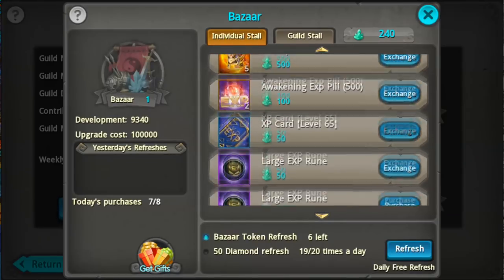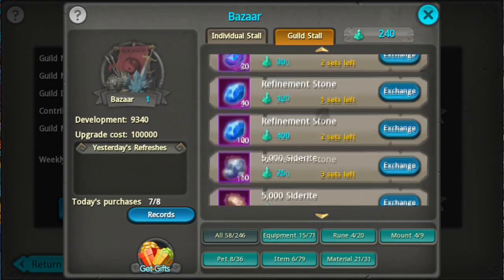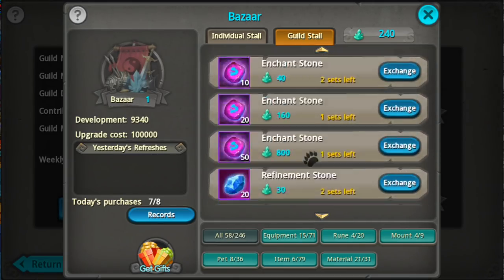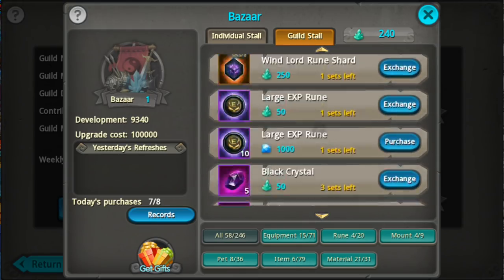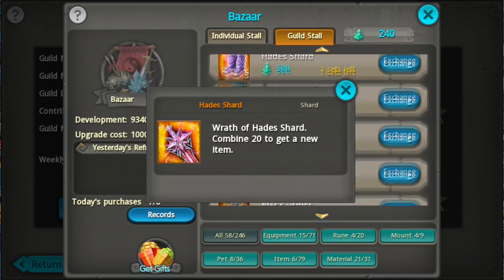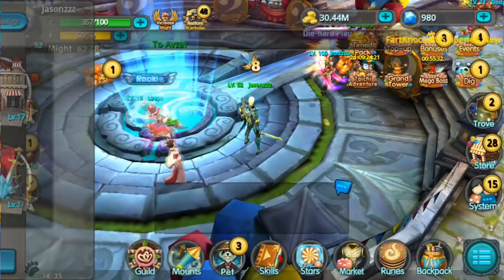Do not waste any of your crystals on these things — just ignore them for now, don't buy any of them. Maybe you should spend some crystals on gears, but that's pretty much it: gears and experience cards.